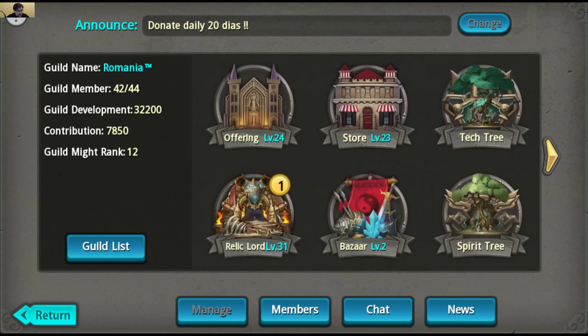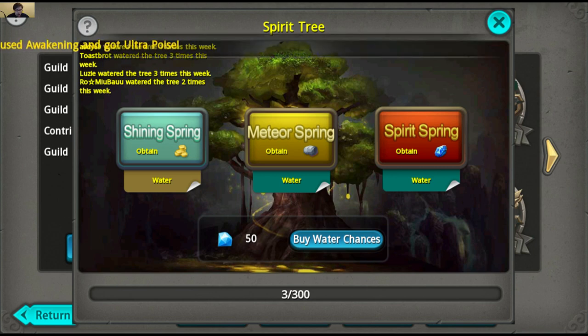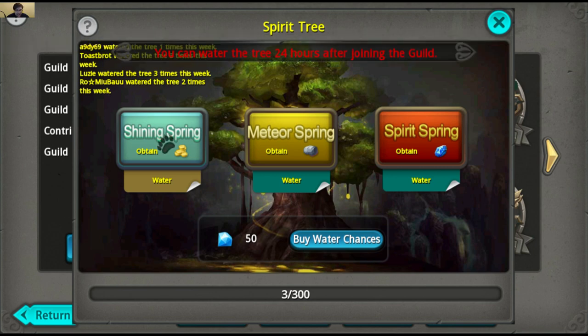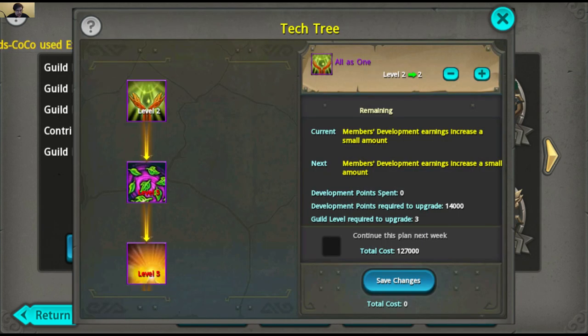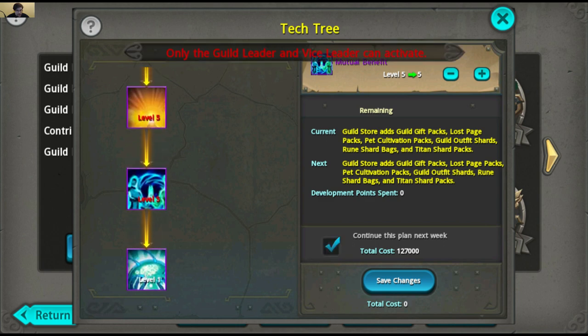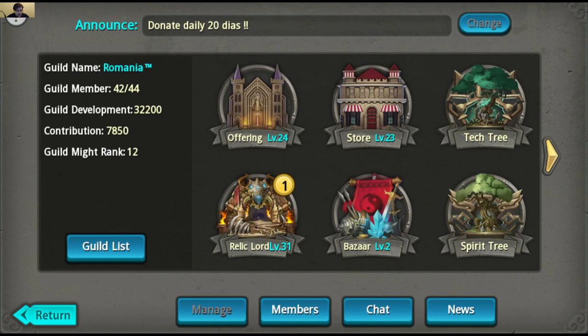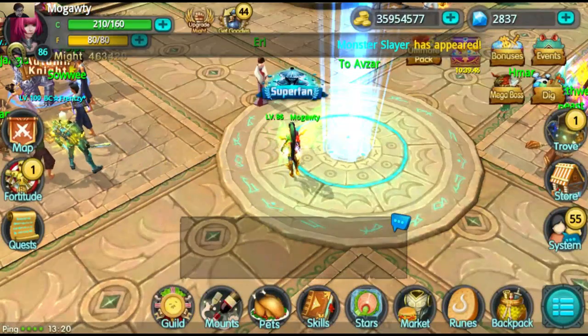I just joined a random guild to check out the Tech Tree and the Spirit Tree. I guess I understand them a bit. Here you can water a tree in exchange for some rewards. I can't really show you because I need to wait 24 hours after joining the guild. So after 300 times something special happens, but it looks like every time you water it you'll get something like Refine Stones, Gold, or Sidaret. The Tech Tree gives whole guild buffs. I think the Guild Leader and Vice Leader can activate it. Again, I just joined a random guild so not sure if anyone is even active.